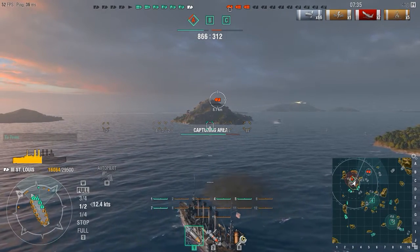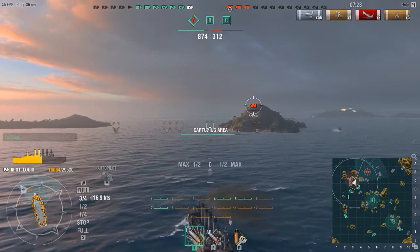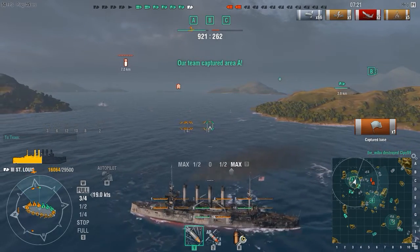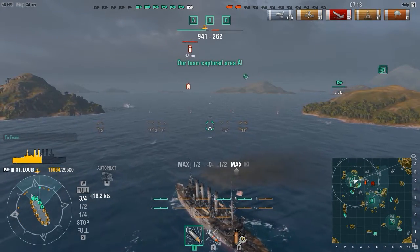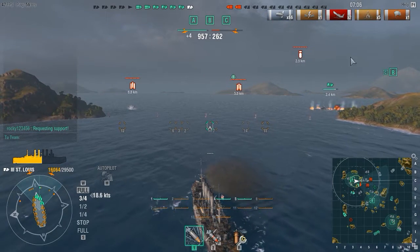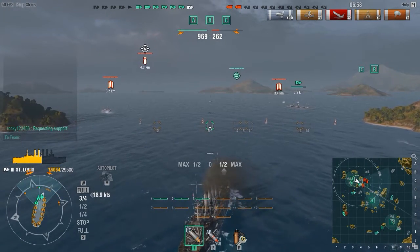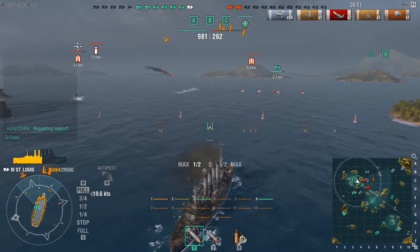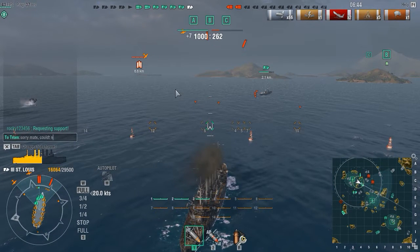The only remaining cruiser on the enemy team is on a sliver of health and can't do anything against four destroyers and a cruiser. I tried to put some shots into him to finish him off like the first cruiser, but he hides behind the island and I don't get the kill. I'll end this match with only two kills. The only two ships remaining on the enemy team are aircraft carriers, and one of those carriers is going to make life very difficult for the battleship to my right — torpedo bombers are incoming and the battleship requests support.